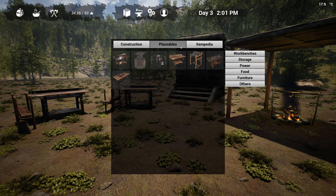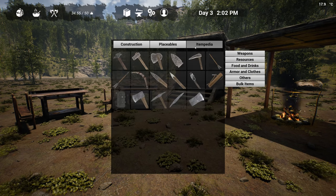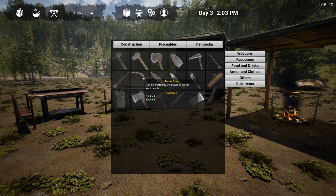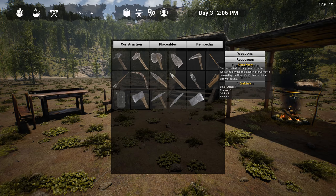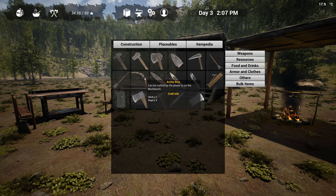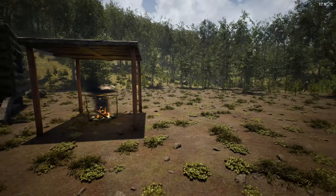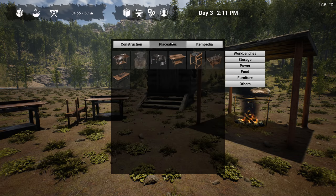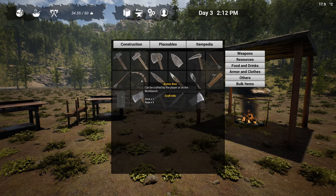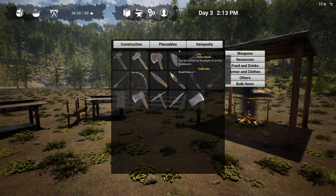Let's see. Constructions, placeables, itempedia. What do we need for a bow and arrow? This is gonna be my best bet - I get a little bit of range. Stick and 3 rope. And the arrows are just normal stone arrows. I think we can make this. If I can at least make something like this today, I'll be a lot more confident taking those things down. The better the range, the more chance I'm not getting slapped or bitten by those things because they're like part vampire.